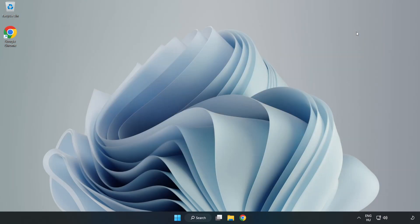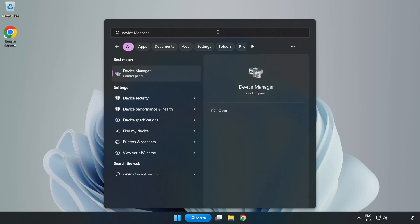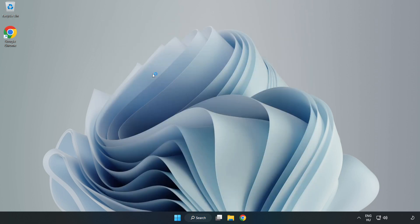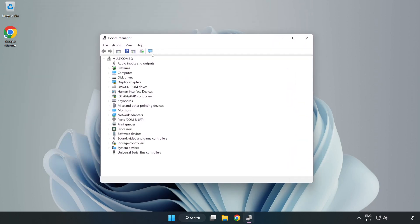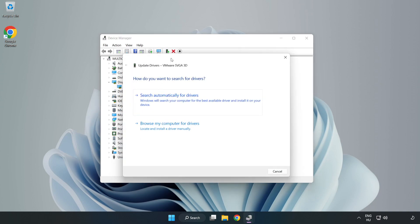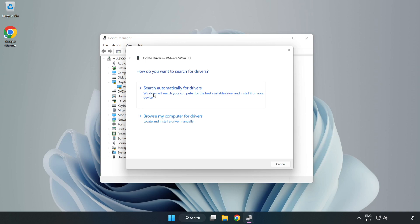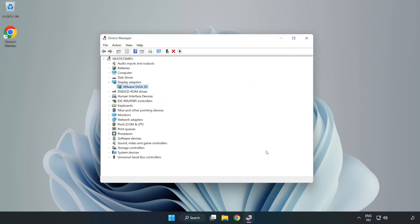Close the window, click the search bar and type 'Device Manager', then click Device Manager. Click Display Adapters, select your display adapter, right-click and choose Update Driver. Search automatically for drivers, wait for installation to complete, then click Close. Close the window.